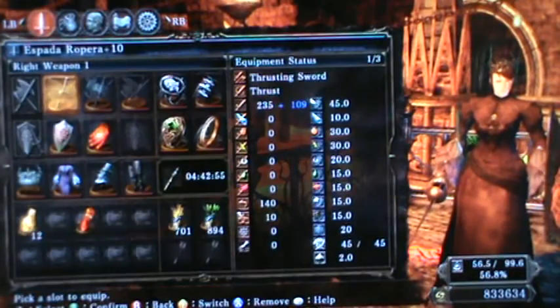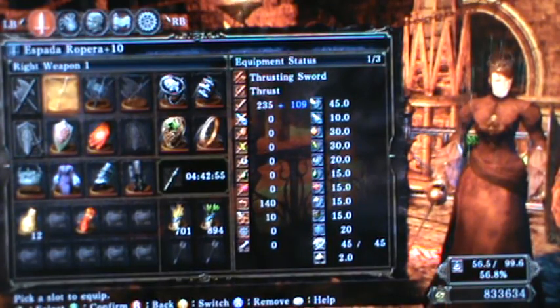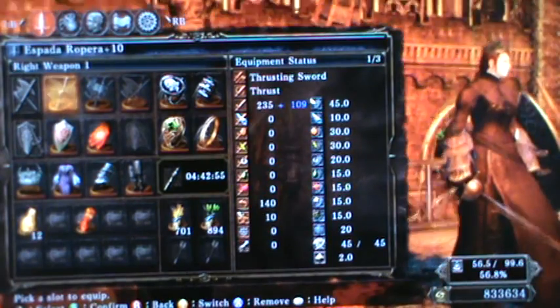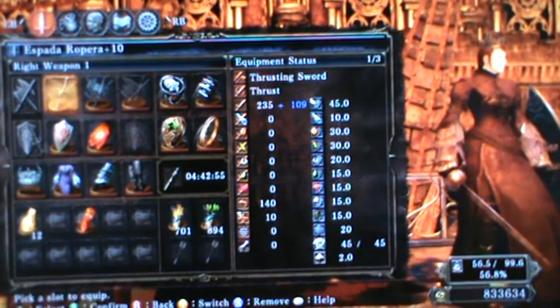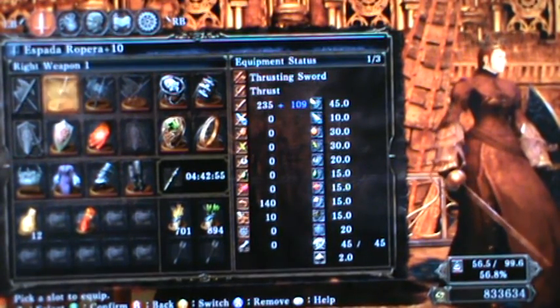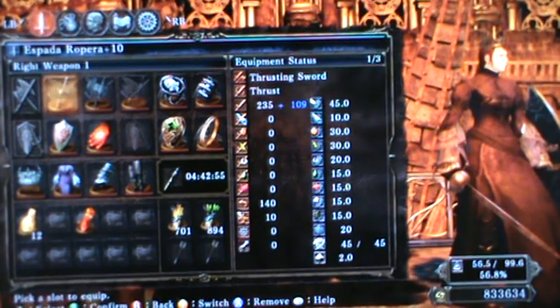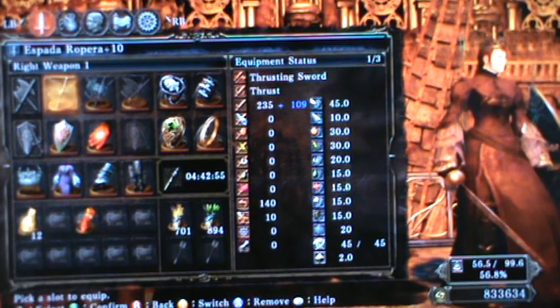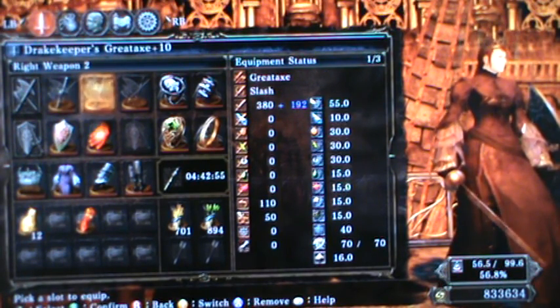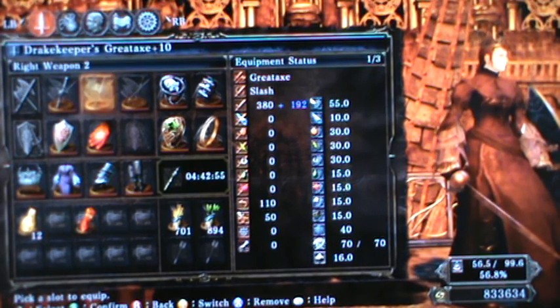I'm using the Espada de Ropeira, I guess is how you pronounce that, at plus 10. I'm using this rapier over other rapiers simply because it looks good for the theme I have for this build and it has a really good amount of damage. I'm also using the Drakekeeper's Great Axe — I absolutely love that weapon. I love the moveset, I love the amount of damage it puts out, I just love it all around.